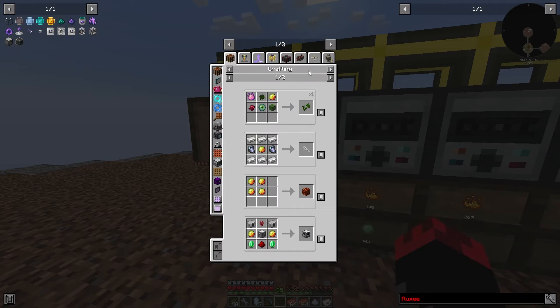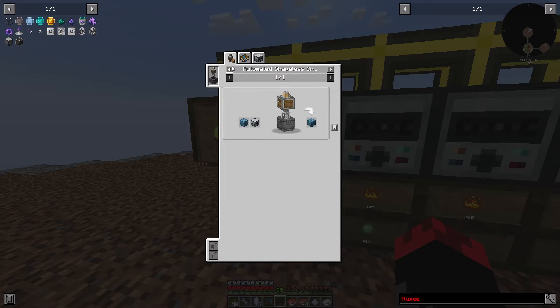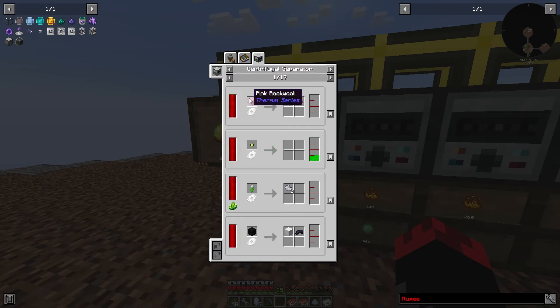What it does is pretty much take the slime balls, and if you come to this page down here, it separates the slime and blaze powder. You could use it on quite a few other items, like pink rock wool — you know, we'll get rock wool back in the dye — and it also processes other things. You can also use them to get a little more out of the dyes.